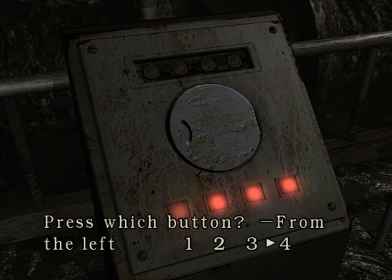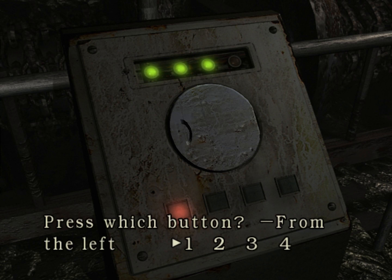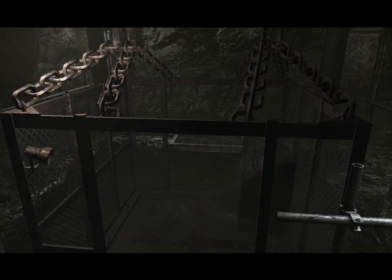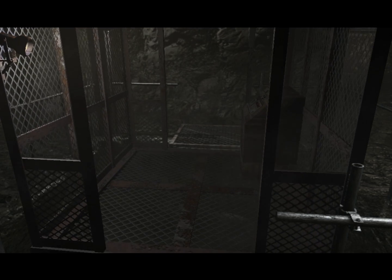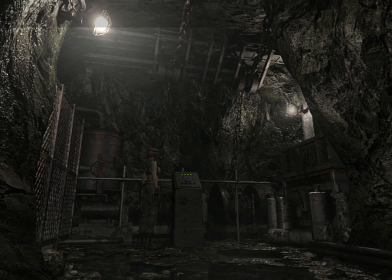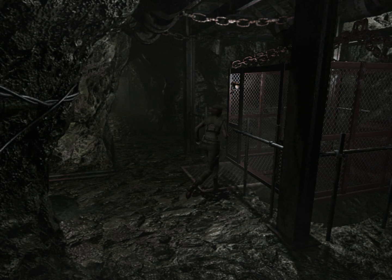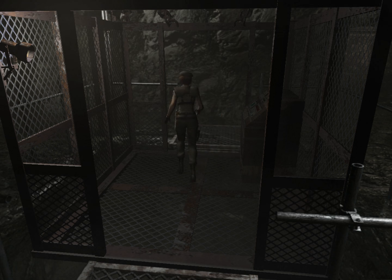The numbers on the shaft just mean which order you have to press those buttons, that's all. Now we have an elevator going to the bowels of hell. Well, if you're expecting the bowels of hell, I think you'll be disappointed.